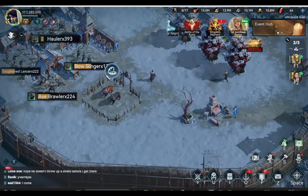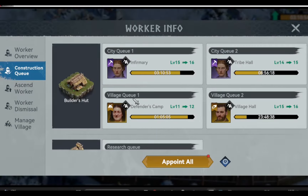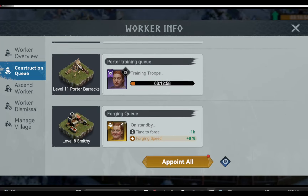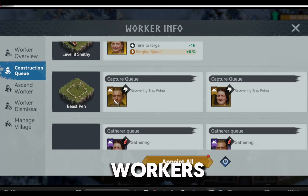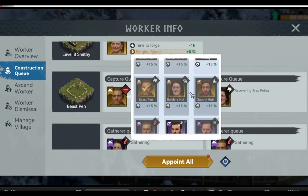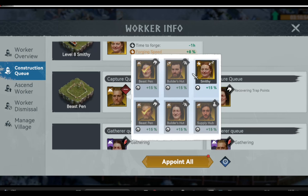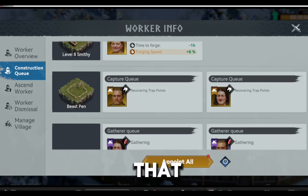Next, assign your legendary worker to your beast pin to gather trap points. Go to your construction queue and find the beast pin. You can click on the workers and if you have set a worker that is not high enough, change it to a legendary worker — or at least your best available worker. That will boost the gathering of trap points. The better the worker, the more trap points they can gather, so please consider changing that.